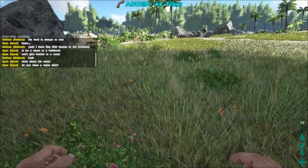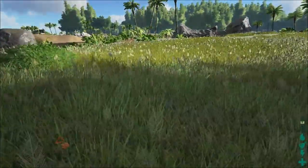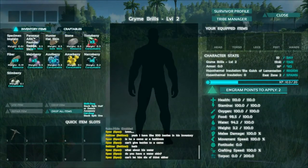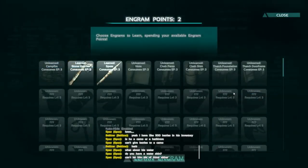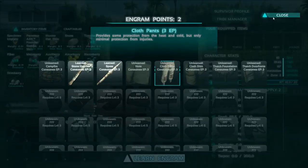Don't spend your engram points as soon as you level up — spend them after when you need them. You can always access your engram points and save them. So press I, click the engram point, click whatever you want to learn, and then press Learn Engram.